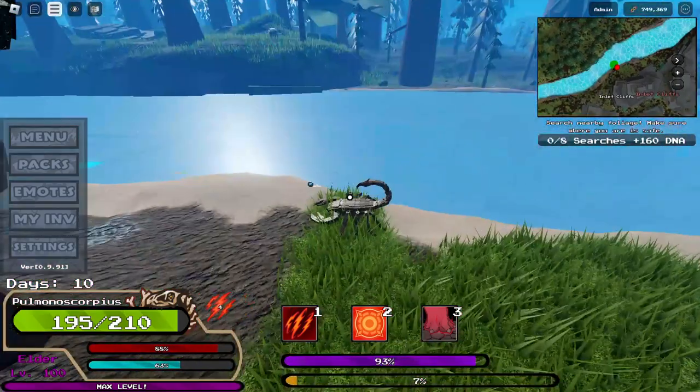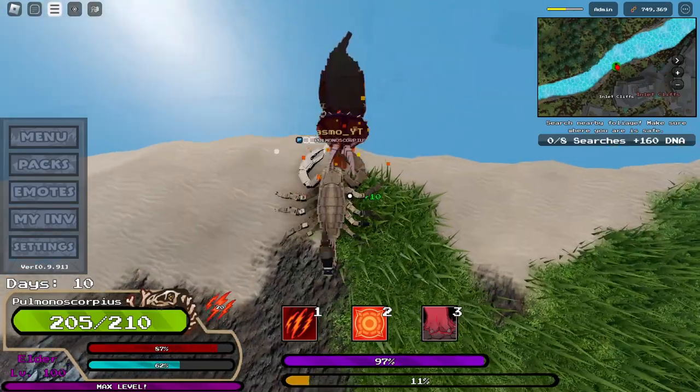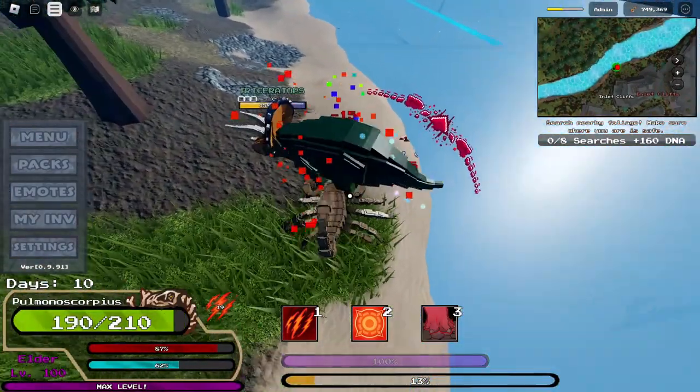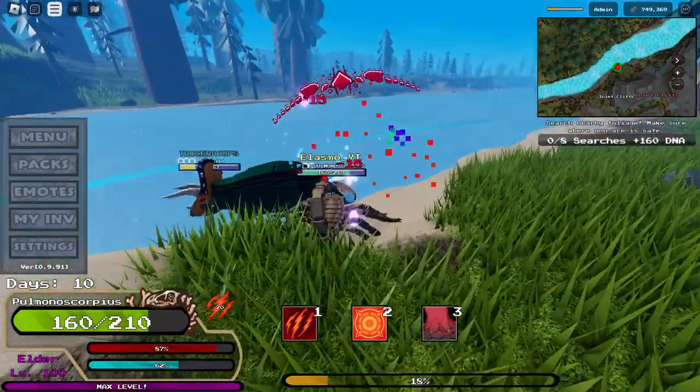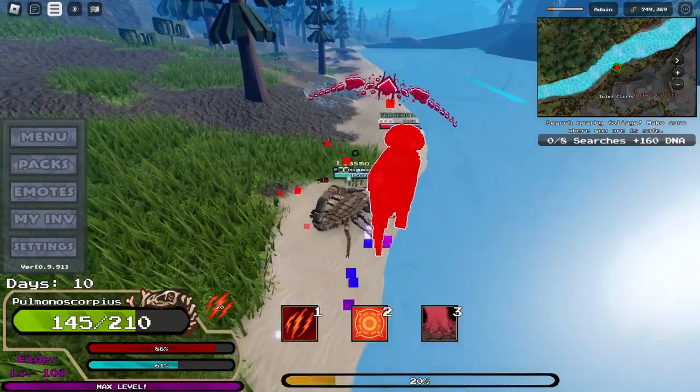Let's see how we can do against the Triceratops AI. I don't think my venom really does anything against an AI since I'm not sure if it has any stamina mechanic, but you can see the venom stack whenever you attack.